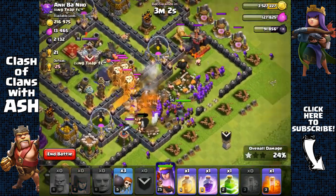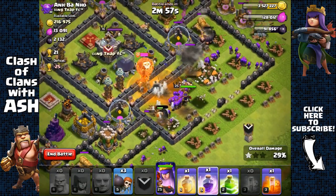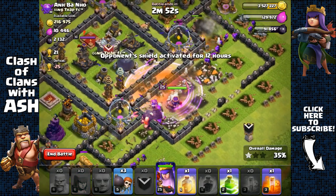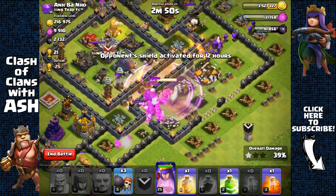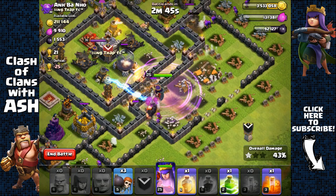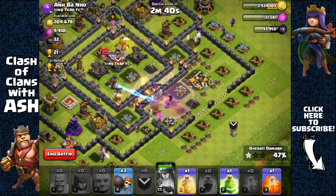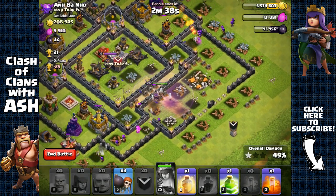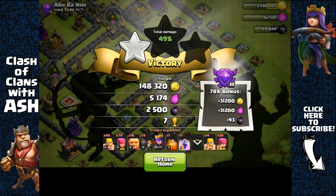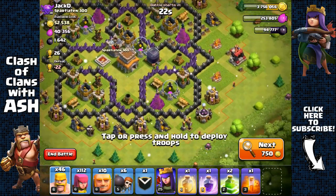There's a clan castle threat, so we're gonna use a poison spell. The wall breakers are gonna go after that junction right there. We're gonna use a rage spell instead of a jump — we don't need to waste the jump spell because our Archer Queen can still target that Dark Elixir storage over the wall. I'm just gonna let her target the wall since I've already got the Town Hall, so I'm still gonna get the trophies anyway. We're at 48%, so we're just gonna end it there — don't want to harm my Archer Queen any longer. 2,500 Dark Elixir.